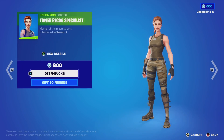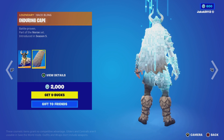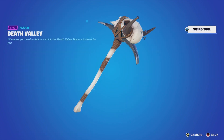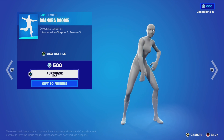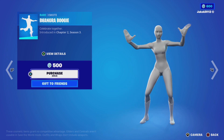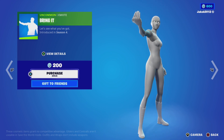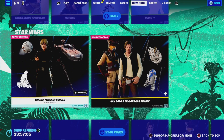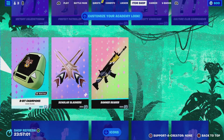We've got the Tower Recon Specialist, Magnus with the bat bling Enduring Cape, and the Teeth Valley pickaxe. We've also got Banger Boogie, Bring It, and Blue Camo.